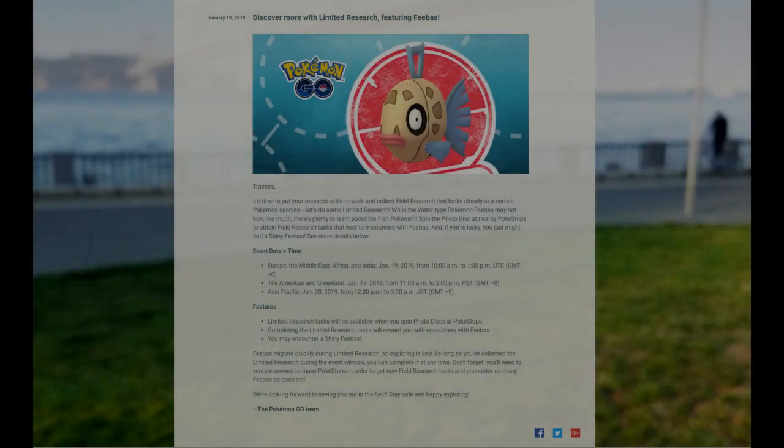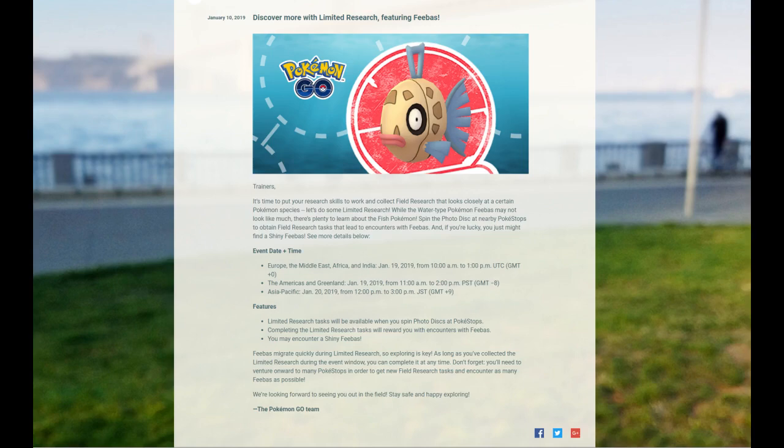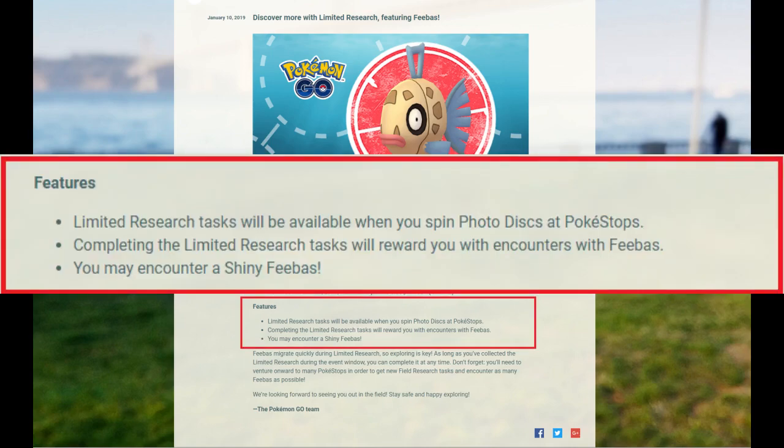Hey everyone! Welcome! On the 19th and 20th of January 2019, Niantic launched the first ever Field Research event since Pokémon Go was released. This new event is kind of similar to Community Day, where the featured Pokémon becomes more common to find, and also its shiny version.